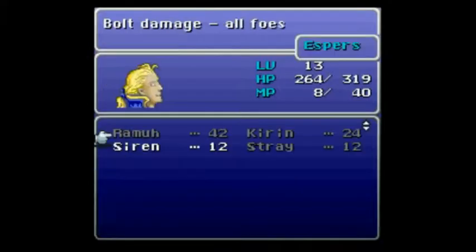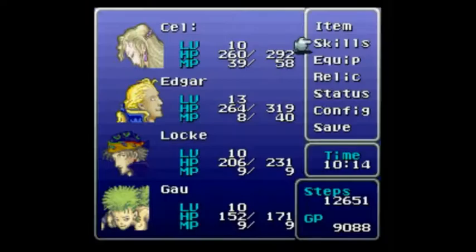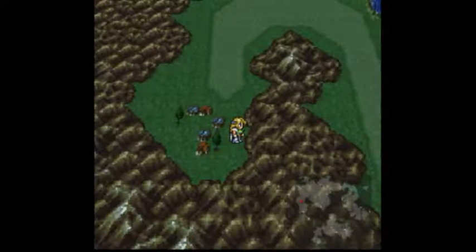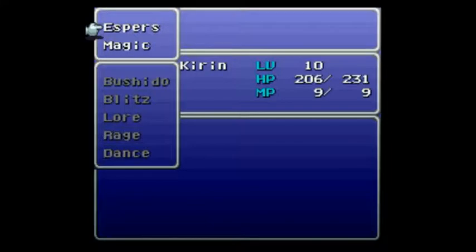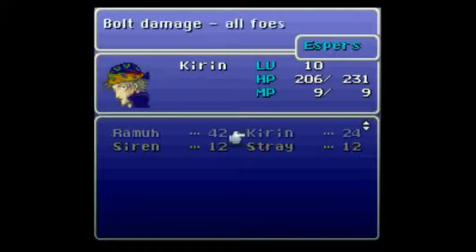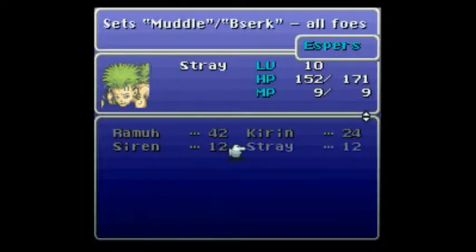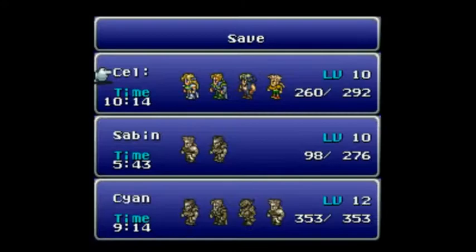Down to Edgar. Edgar has Siren, because there's nothing else, although I will be getting Golem kind of soon. Locke is cornered into Kirin, but I like the Cure spells on him anyway — actually, I'm not sure if I just failed to equip it. I think I did that properly. And Gao gets Stray. The stamina is nicely appreciated. Oh boy, that took a really long amount of time, but now it's over, so I'm good.